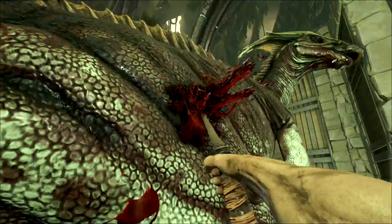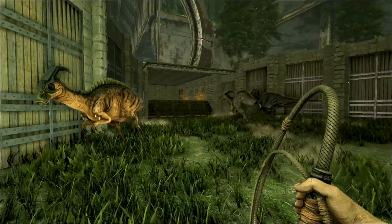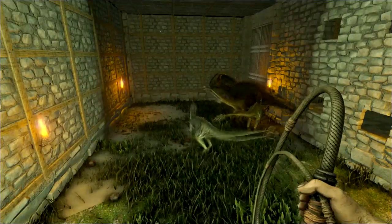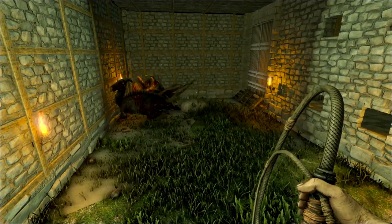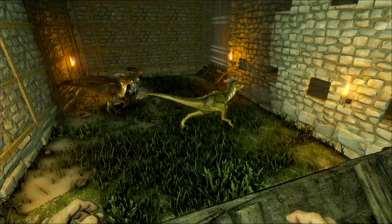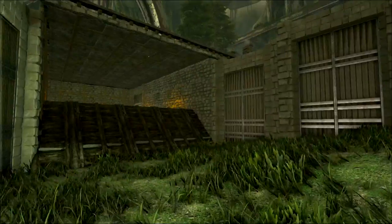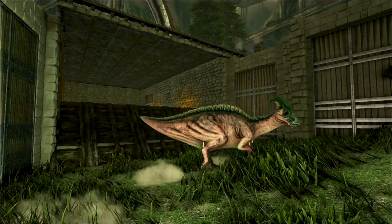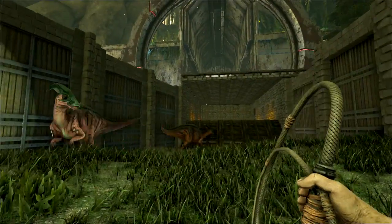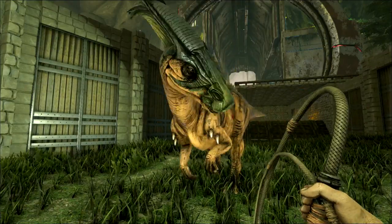Whip yourself some parasaurs — move along little doggies — and they will run up the ramps into the killing floor. You can keep wild animals in here or drop them in. They don't always listen very well and don't go where you want them to half the time.